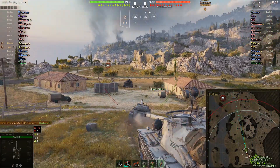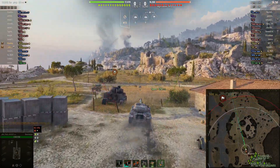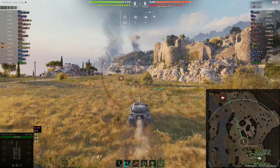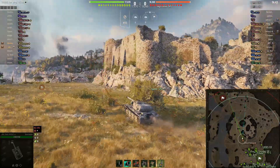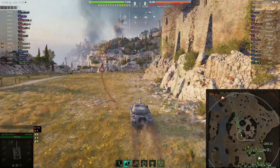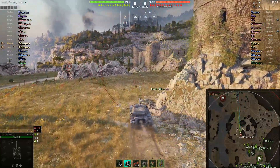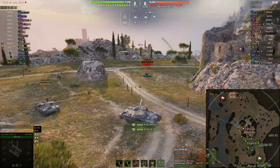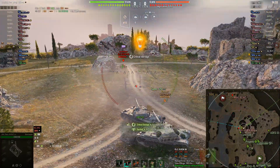Fury uses the first 30 seconds of the countdown to analyse the battle list from both his own team and the enemy team to make a quick plan. Use that information to determine who he needs to deal with. Useful tactic there.